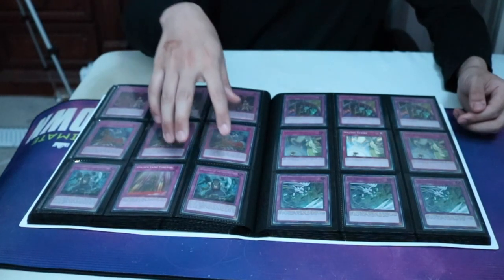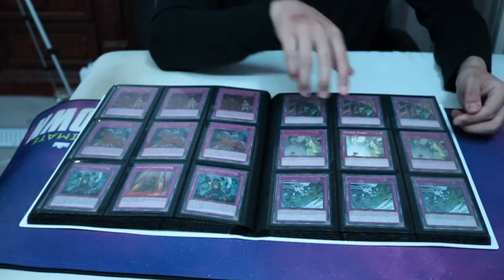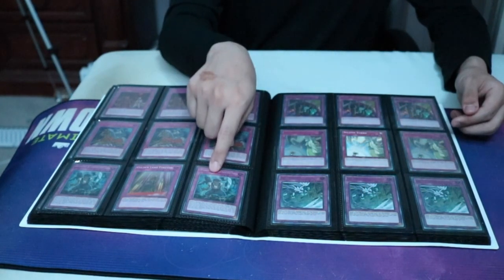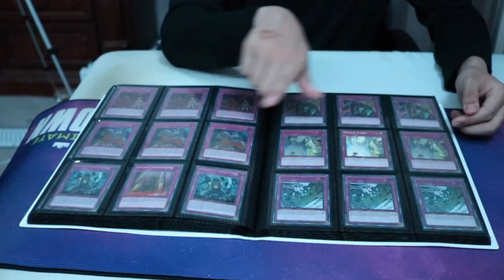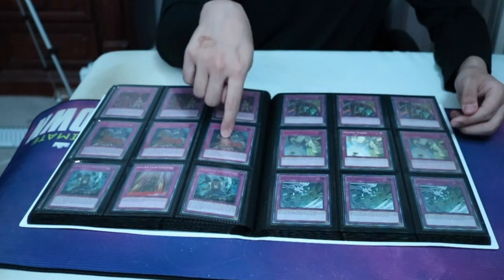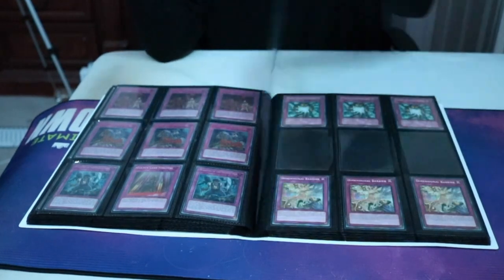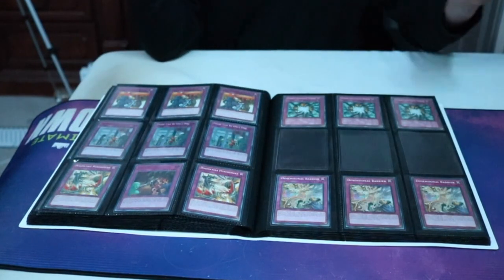Then we got Sanguine, Condesidor, Golden Land Forever, Skilled Drain, Solemn Strike, Ice Dragon Prisoner. I think this is Hawquero — Condesidor, a Hawquero, one of those. For the next page, we got more traps.